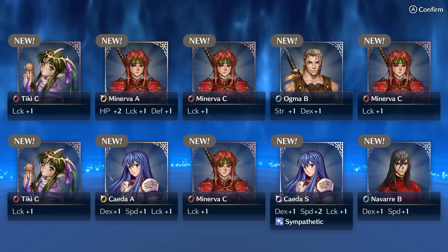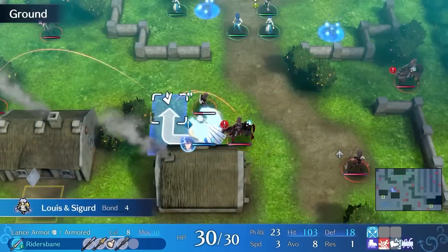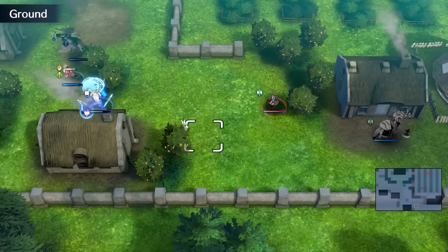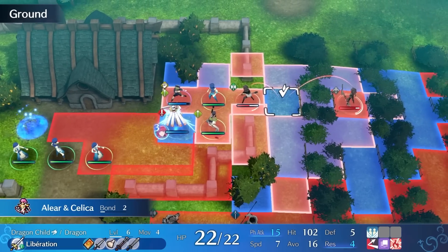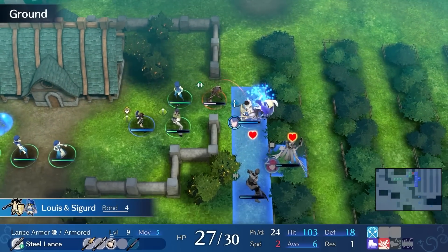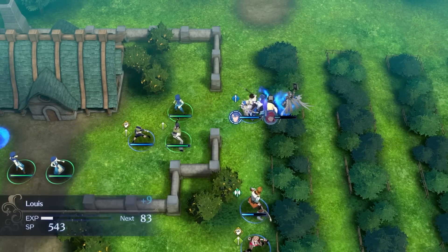Now I take a detour to gain an S-Rank Cedar Bond Ring and take on Paralog 1. This map is fairly easy, but I have to make sure I play fast so I can gain the energy drop located in the village in the bottom right of the map. After clearing out most of the enemies, I use Warp Ragnarok to shield a villager from an archer, then finish him off and use Cantor to prevent Alir from dying. Louis then ends the map with his Iron Lance.